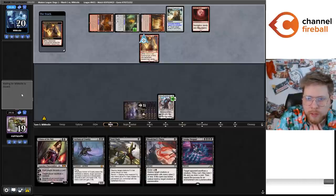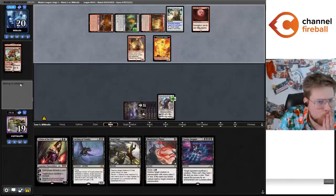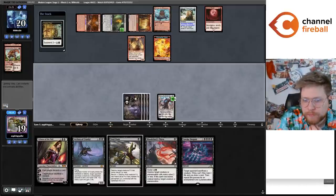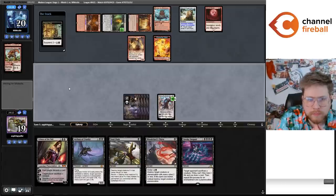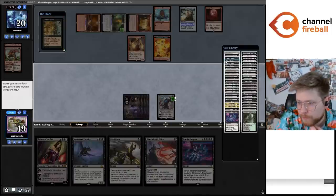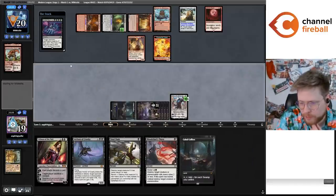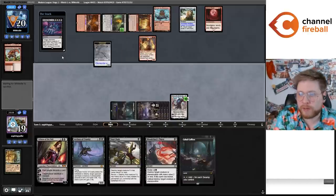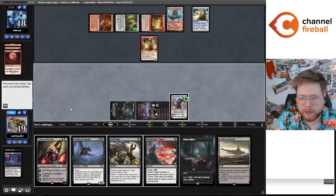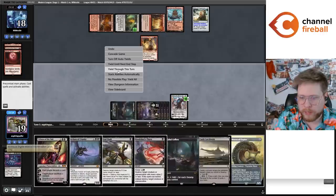They missed their land drop last turn and discarded a land and a Bonecrusher Giant this turn. I get the Cabal Coffers off the Profane Tutor. That might be an Archon cast next turn — assuming no Moon effect we should be good for Archon. I think I'm just going to grab a Worm Coil Engine here with Karn. I kind of feel like I'm just hard casting Archon next turn, so I want to incentivize my opponent to spend this turn killing the Karn.